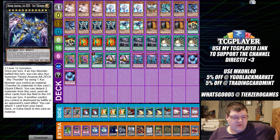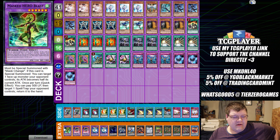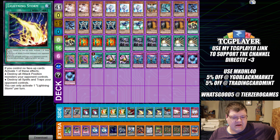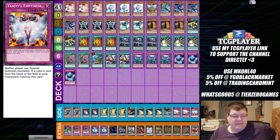Extra deck: one Ferocious Flame Swordsman, one Drident, two copies of Zoodiac Chakanine, one Borrel, one Tornado Dragon, one Redoer, one Bagooska, one Divine Arsenal AA-ZEUS, one Abyss Dweller, one Topologic Trisbaena, two Dark Law, and one copy of Koga. Side deck: two Lancia, two Dark Ruler, triple Defusion, one Feather Duster, triple Lightning Storm, one Mystic Mine, two copies Red Reboot, and one copy of Vanity's Emptiness.